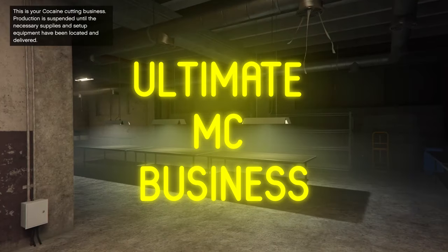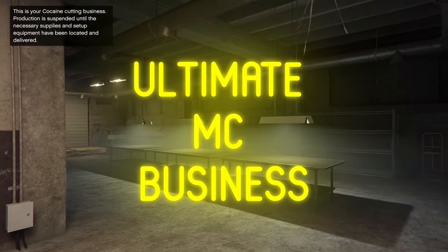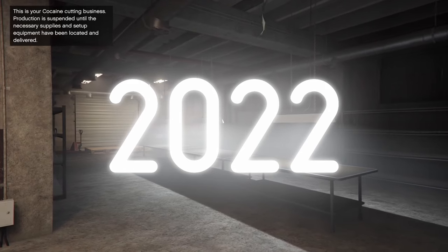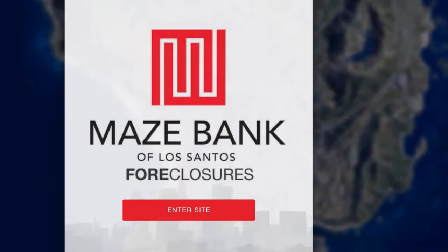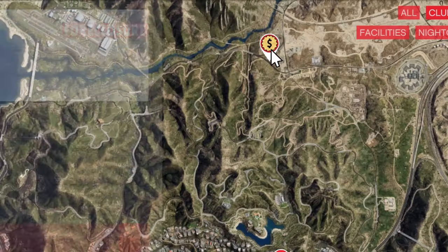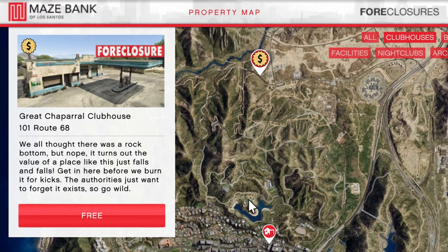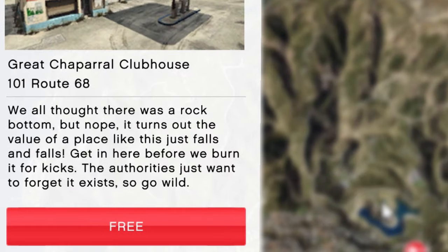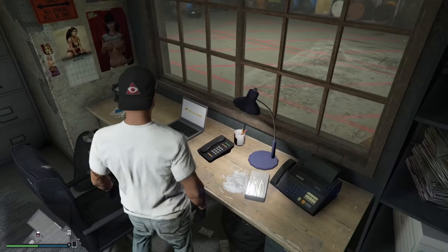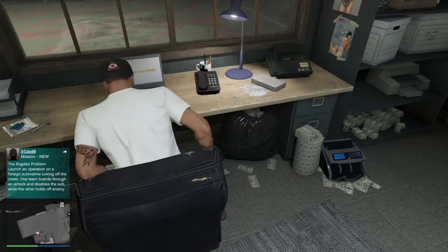In this video, I go over the best MC business in GTA Online. This is the Ultimate Coke Lockup Guide for 2022. To get started with this business, you need to own an MC clubhouse. This will allow you to become an MC president and begin starting your businesses. The cheapest clubhouse is Great Chapel for $200,000, or is totally free with the Criminal Enterprise Startup Act. The location of your clubhouse doesn't matter as you will only ever use it to buy businesses.